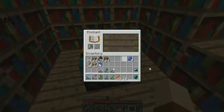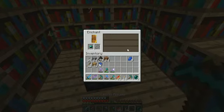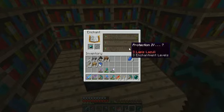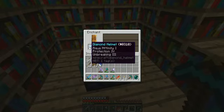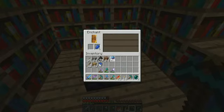Okay, let's do this. Unbreaking three. Protection four - let's do that one. Ooh, that's good. Aqua Affinity one, Protection four, and Unbreaking three.